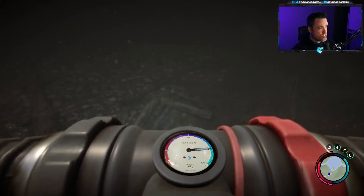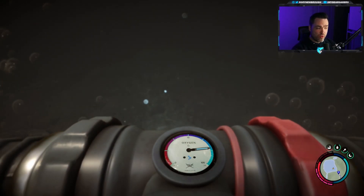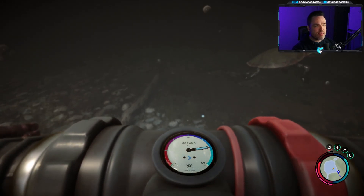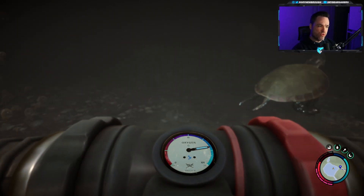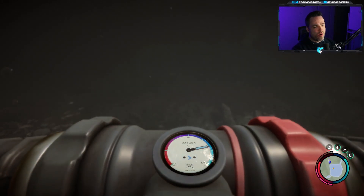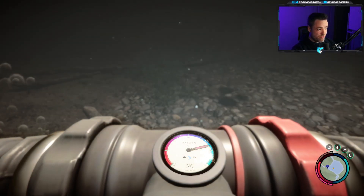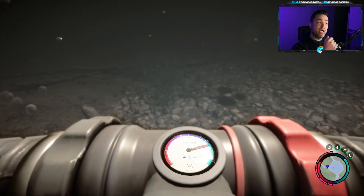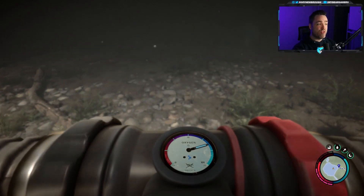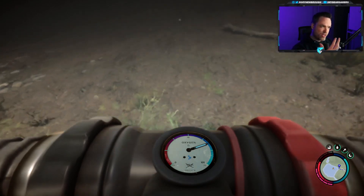The next tip is that resources that need to be replenished — like putting batteries into your flashlight or putting air into your rebreather — will happen automatically as long as you have extra in your inventory. If you're underneath the water with a rebreather and you run out of oxygen but you have air tanks in your inventory, it'll automatically refresh while you're in the water. Same thing goes for the batteries in your flashlight — those will auto refresh. If you have the flashlight or rebreather out and you have replacements in your inventory, it'll replenish on its own.